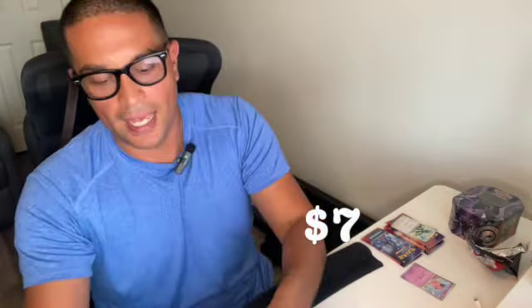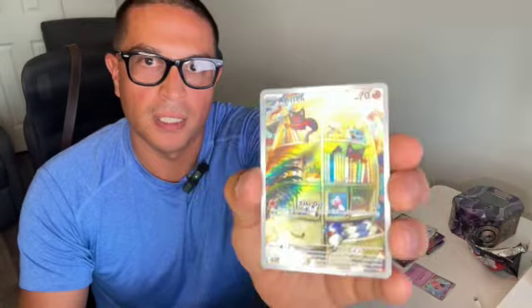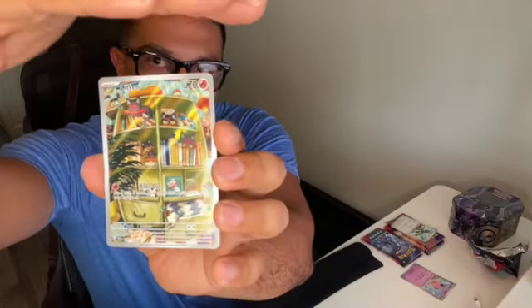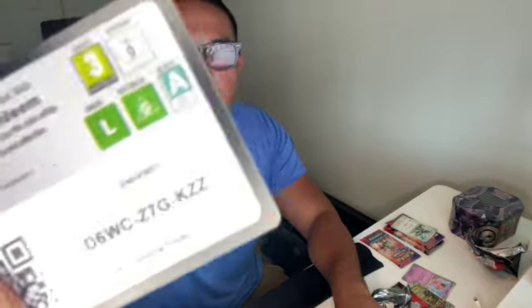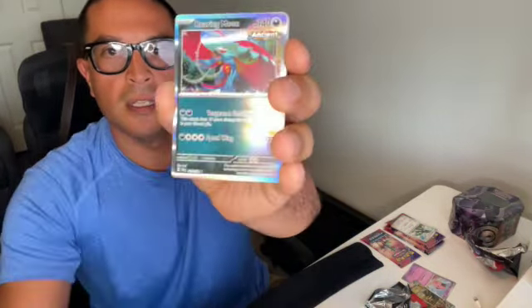The first pack starts off with a hit — absolutely cool, we love first-pack magic. The Litten — let me get the lighting right. When we pull the Iron Crown, no big deal. Code card for you. Three packs — let's see what we get. Nothing else from that pack. One hit, one pack.